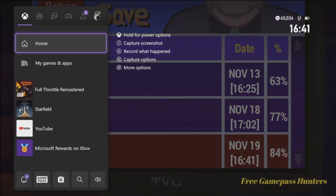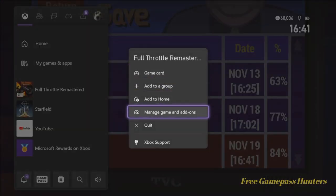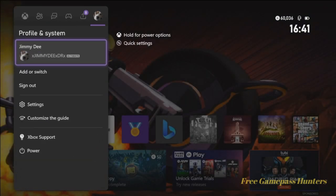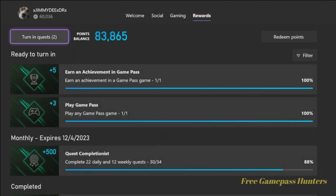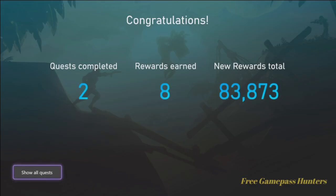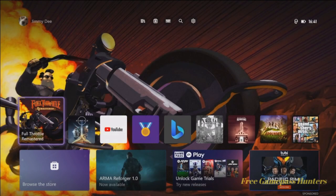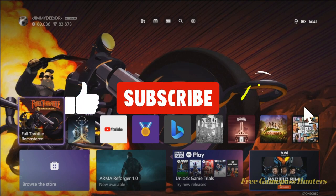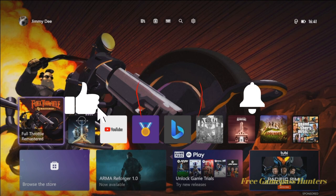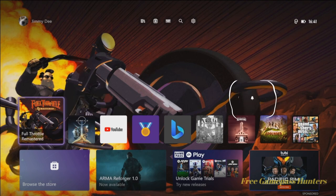Go ahead and quit your game, turn in your rewards for the day, and head home. As always guys, for continued achievements and continued rewards, you know what buttons to press. Have a great day — see ya!